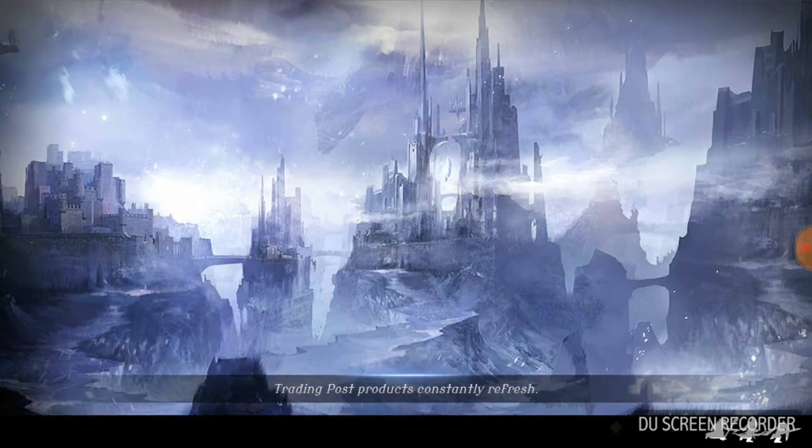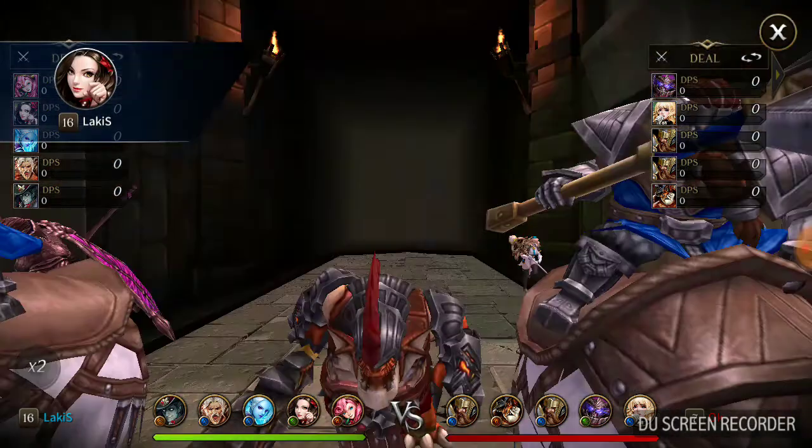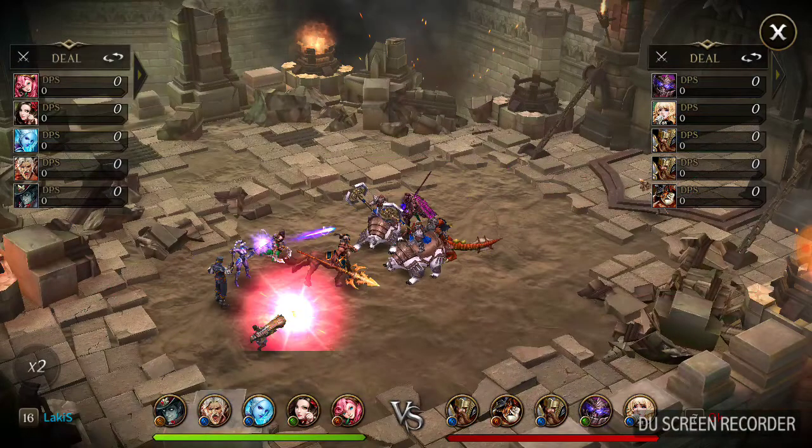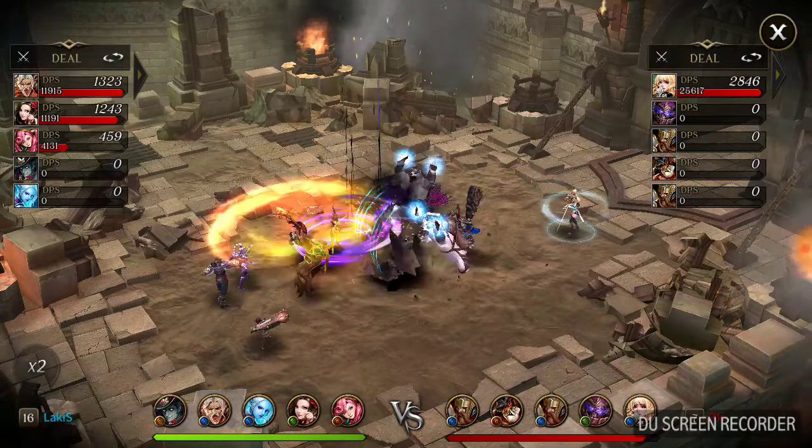So this is me defeating the strongest player with one five-star. My five-star is support class and she's a healer. The rest of the level fives are tanks. I'm going to show you how my farm account dominates the rank one player. The rank one player supposedly has all the best heroes. I got two polar bears, a lizard man, and a doomed death guy.